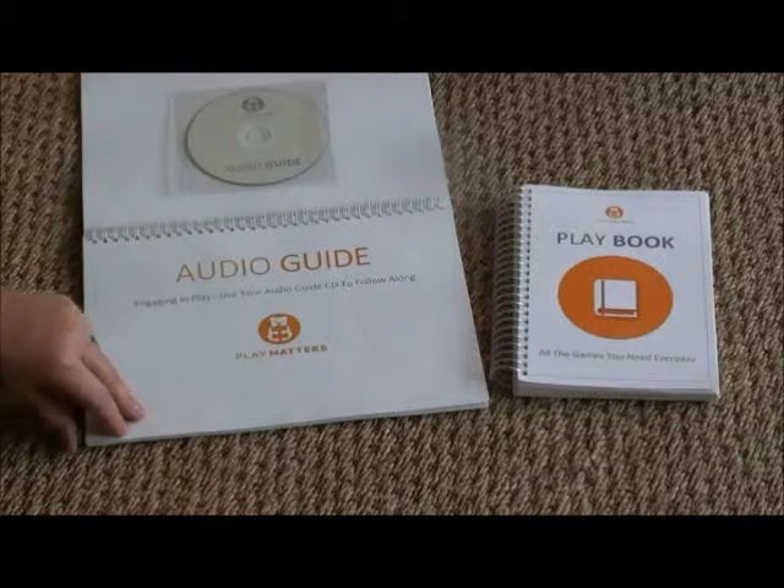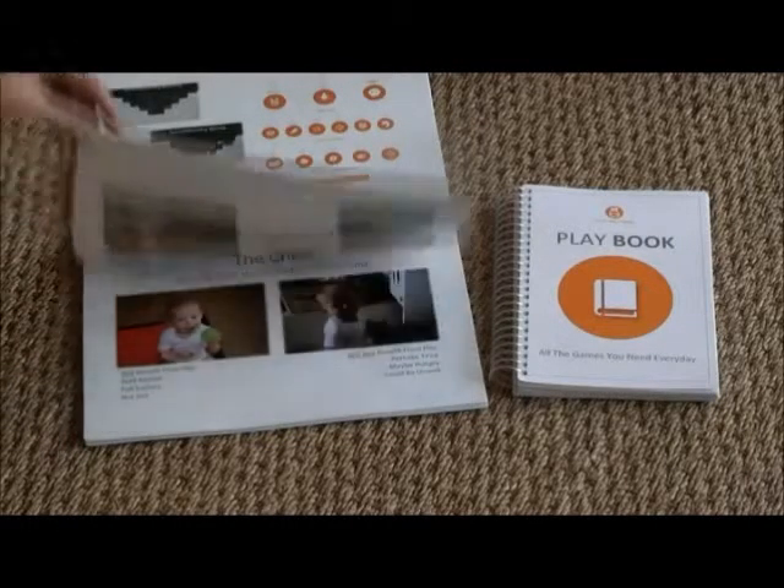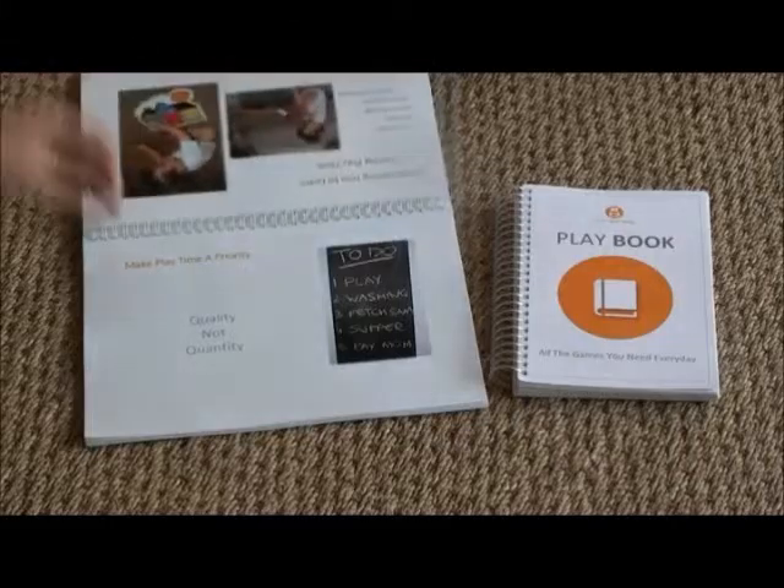The audio guide is a CD that you will follow along to. It is an educational tool teaching the user how to effectively engage your child in play in order to optimize time spent together.